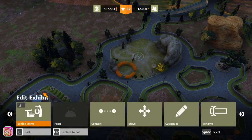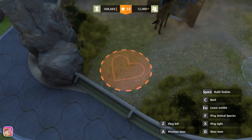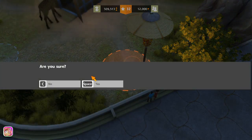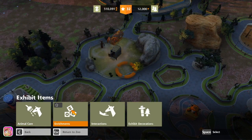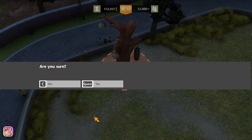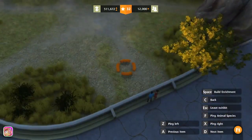It looks like it's still working — there we go, okay awesome. I don't want to take this away if they were still in there. Let's make sure we've got all of these out of the way. Let's sell that. I think we've got an enrichment item — yes, let's go ahead and sell that too.